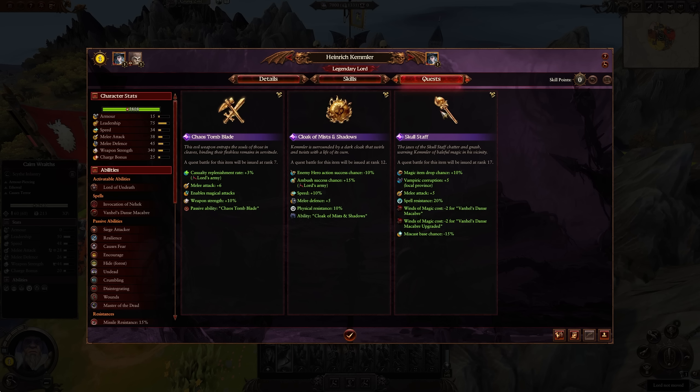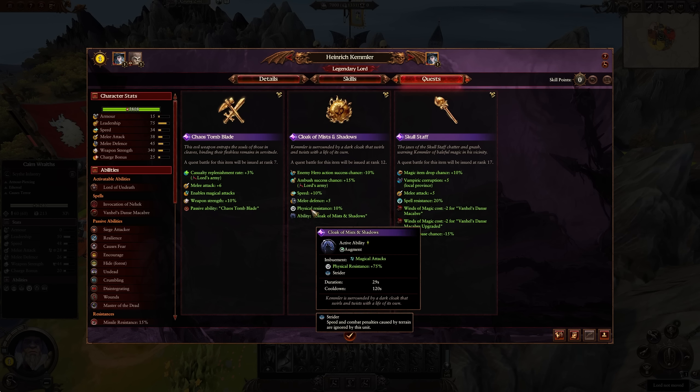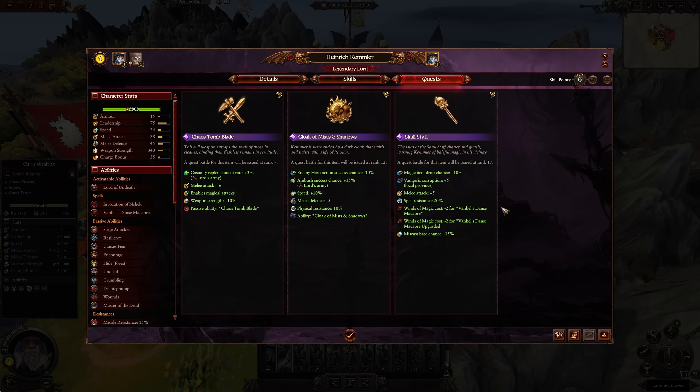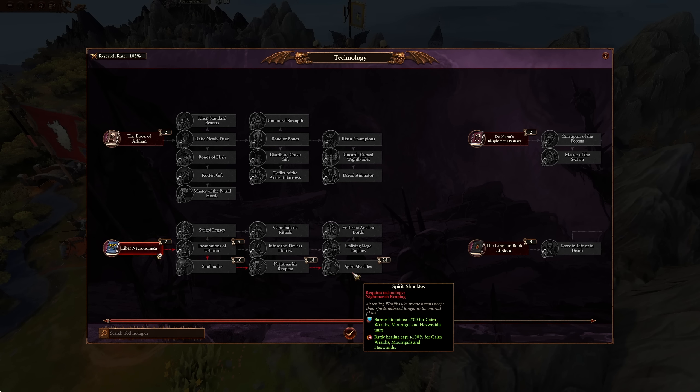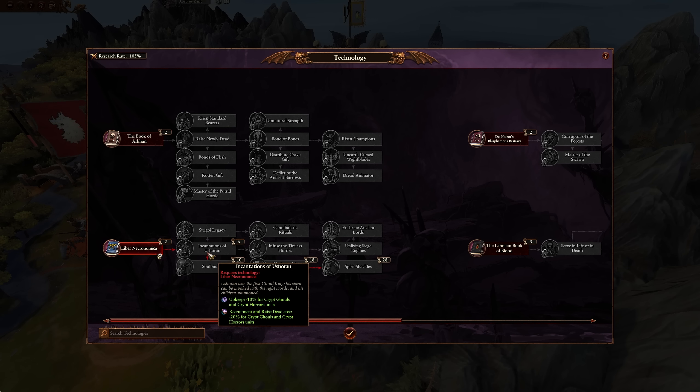He also gets a slew of quest items. Even though this character is ranked as quote-unquote the worst, he's clearly not a bad character — he's very strong with a lot of cool abilities. The Chaos Tomb Blade gives healing, melee attack, and casualty replenishment. The Cloak of Mist and Shadows gives 75% physical resistance, magical attacks, Strider, and ambush success chance. He also gets the skull staff, which helps out with Vanhel's Dance Macabre, spell resistance, melee attacks, and some miscast chance reduction.